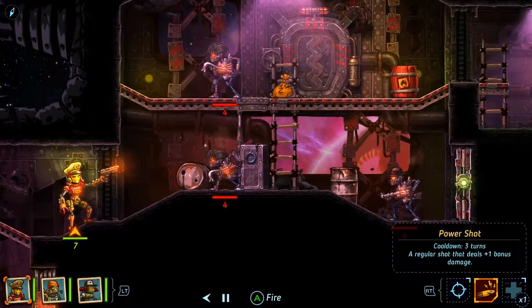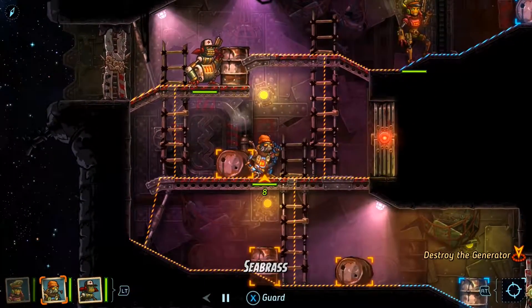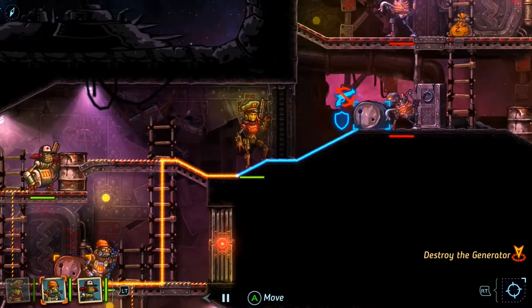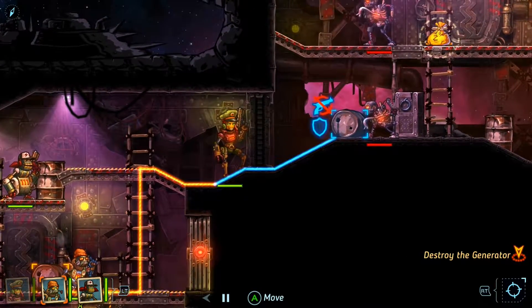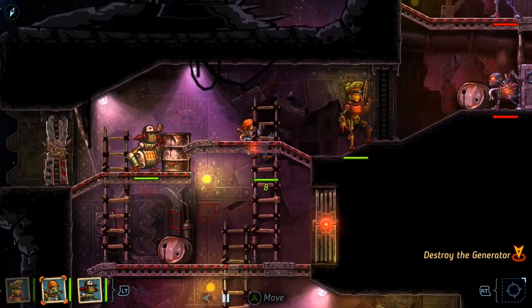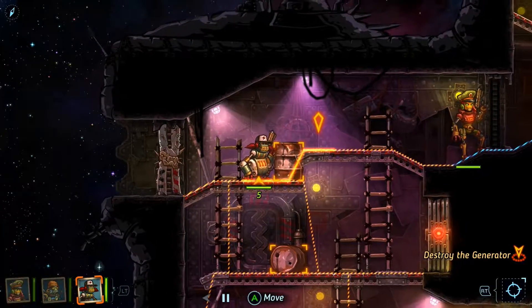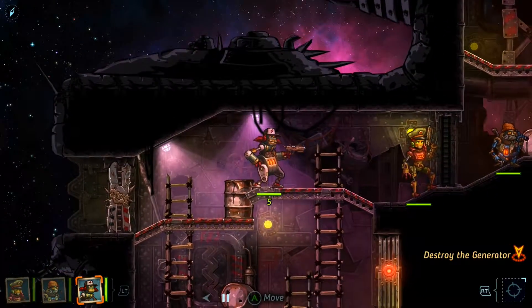Let's use our power shot here and just shoot the... Oh, I knocked his head off! Whoopsie. Well, let's move him right in front — even though he's gonna have to sprint. He's our big guy, so I'm gonna have him go right up front. And then here is our new girl Sally. I don't know if I can really hit anything from here.